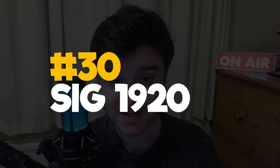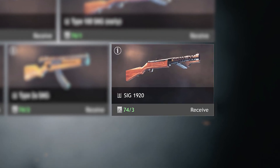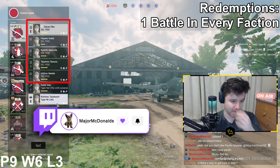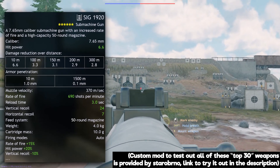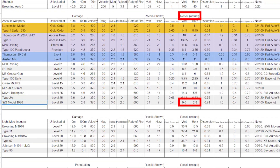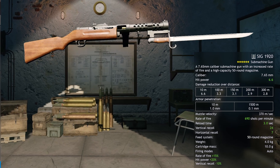Starting with number 30, it's the Sig 1930. Surely you're surprised that a Japanese-used Pacific Axis weapon has made it onto the top 30, but if you watch my Twitch streams you'll know how much I enjoy this thing. With a whopping 50 rounds per magazine and supremely low horizontal recoil at 7 — which is actually only 2.8 if you look at the actual recoil in the game files — this thing turns into an absolute laser. Not even to mention its bayonet, which is super underrated, so you can one-hit kill enemies in melee combat.